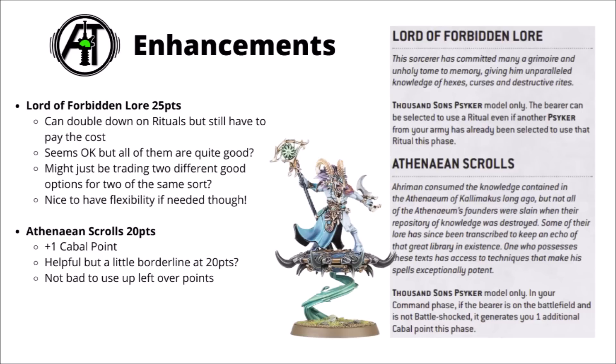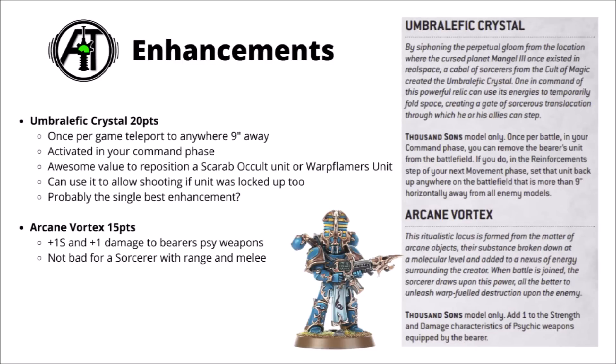For 20 points, the Athenaean Scrolls simply generates one extra Cabal point - not awful, but kind of borderline at 20 points. Ideally you'd want it on a character likely to survive until later in the game. The one I'd probably rate as perhaps the single best enhancement is the Umbrolithic Crystal, 20 points for a once-per-game teleport to anywhere 9 inches away from the enemy. A really nice one-punch movement trick for the Thousand Sons. You'd usually want to use this to deliver mass Warp Flamers onto targets, or a big block of Scarab Occult Terminators to line up shooting combos. It guarantees you get the alpha strike on the opponent and you can use it in turn one. Unlike similar rules, there's nothing to state you can't use it when in engagement range, so it could teleport you out of combat and still fire without technically falling back.